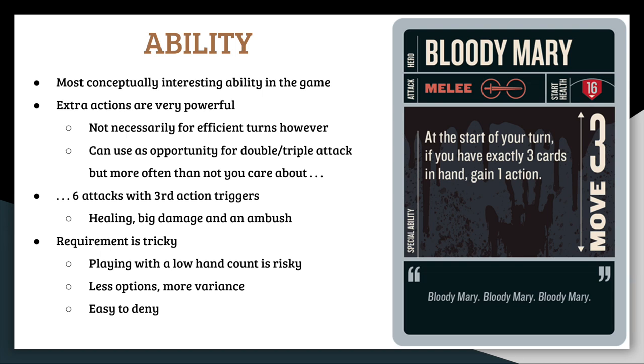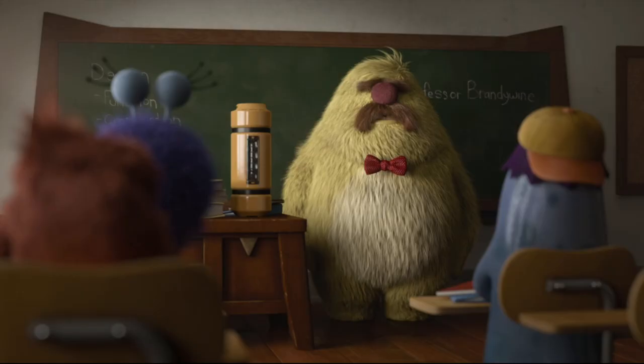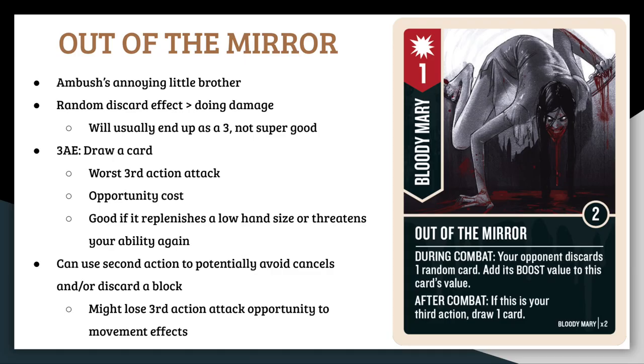Now let's talk about the third action cards, starting with Out of the Mirror — a 1-value attack with a boost value of 2 and two copies. During combat, your opponent discards one random card and you add its boost value to this card's value. After combat, if this is your third action, draw one card. The random discard effect is great not because of the potential damage, but because random discards are very powerful. The boost value will probably average out to about 2, making this a 3-value attack most of the time, which is not ideal. Out of the Mirror will probably get fainted on third action anyway.